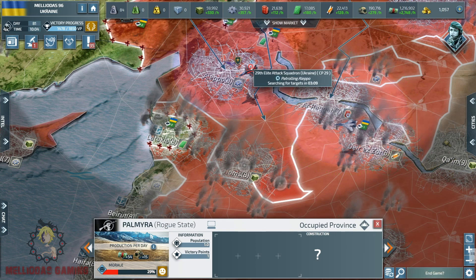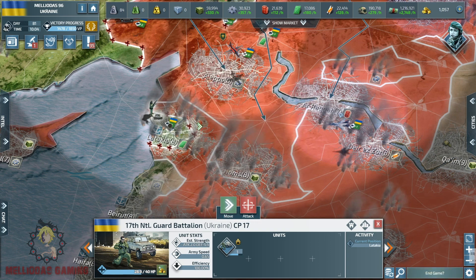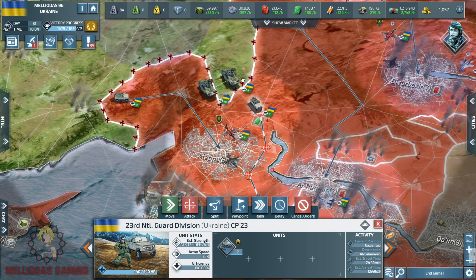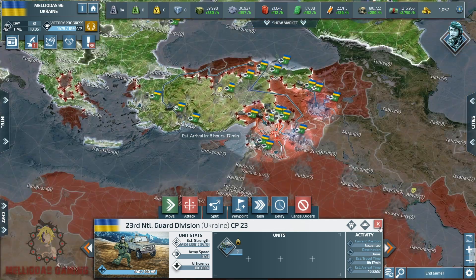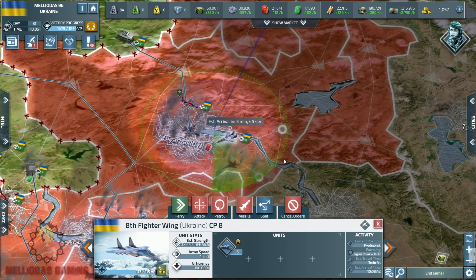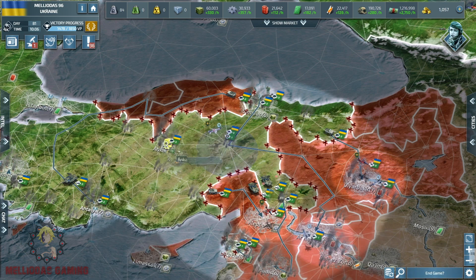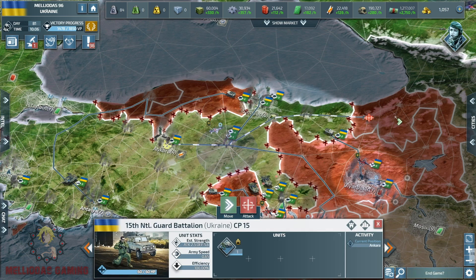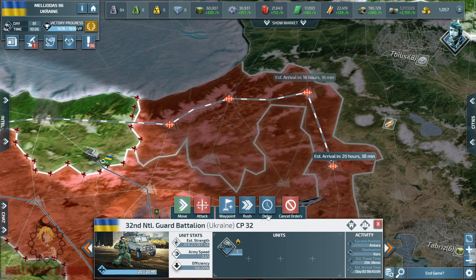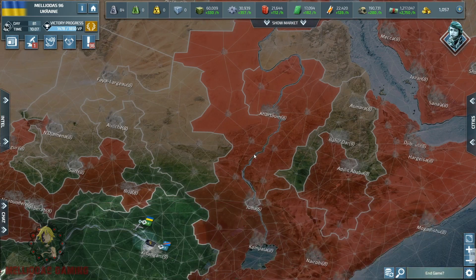Hello Generals and welcome to Meliodas Gaming in a new episode of the Rise of Ukraine series. Today's episode is the conquest of the Middle East, where I am going to push forward to clean this huge mess happening in this region — a lot of Mozambique lands mixed with insurgencies and rogue states. Today we are going to use our variety of air force: the mosquitoes, the attack helicopters, the Sukhoi Frogfoot elite attack aircrafts, and the Air Spirit fighters, to kill any Mozambique land forces and insurgencies in this region.